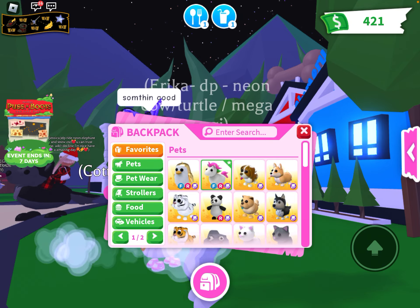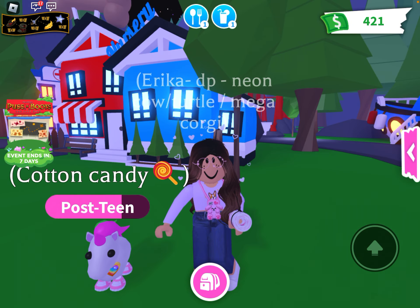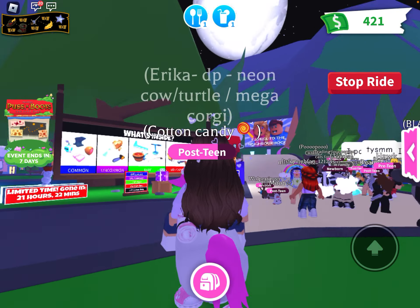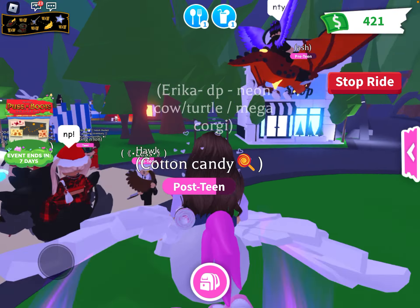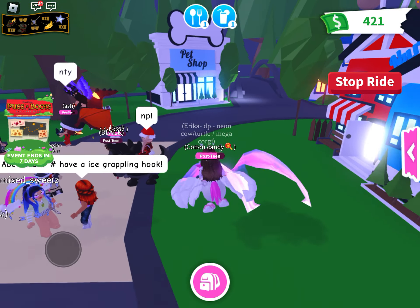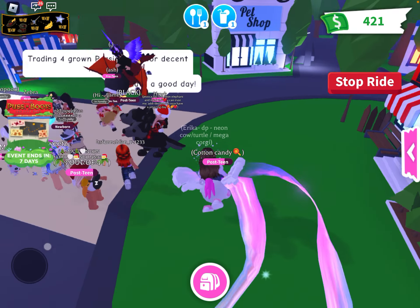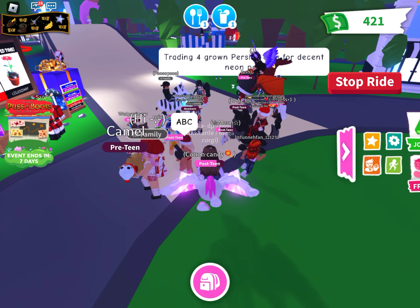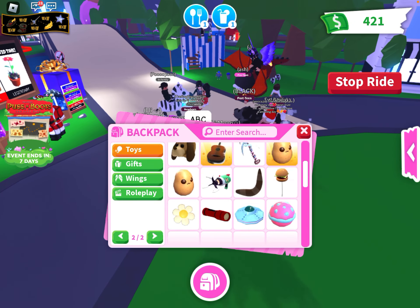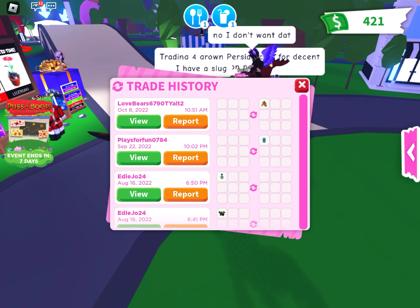And then we have my unicorn which I just tried to get traded off. Let's make her bigger so we can see her accessories. We have a little heart badge, some cute shoes. Her name's Cotton Candy, she's also fly ride. I did make her neon at one point but I got scammed for that neon — well, it wasn't quite a fair trade.